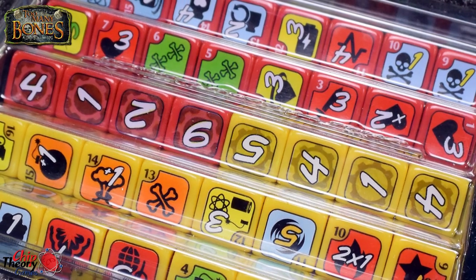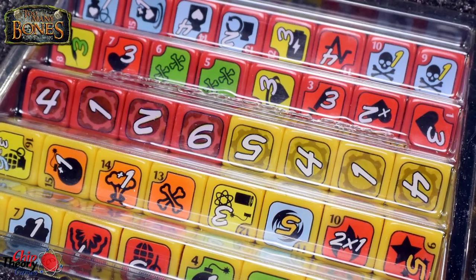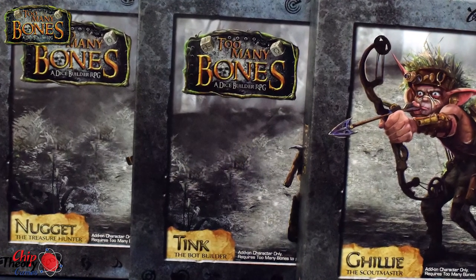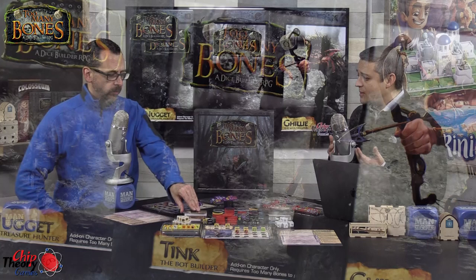We have the dice out for three players and each character has their own set of dice, with each die representing their own powers specific to them. These aren't repeated dice — there are so many different dice in this game. They're nicely organized and numbered, and there are like three or four other characters not even represented on the table right now. The trays hold the dice, and the cards aren't even cardboard — they're a plastic material with a really nice texture.